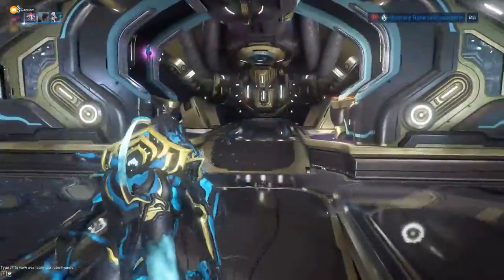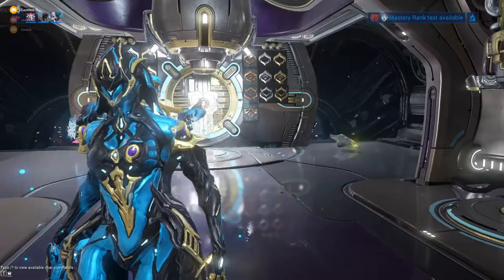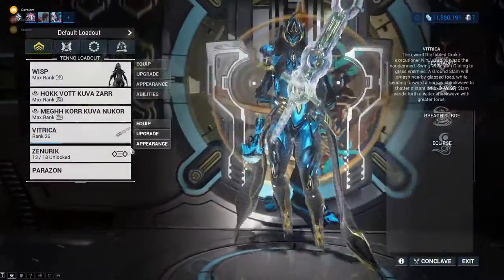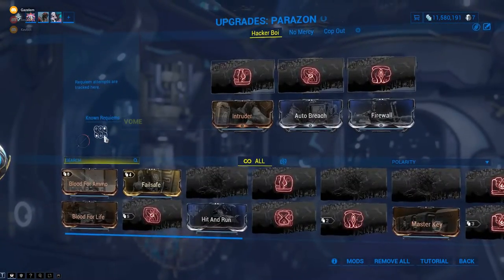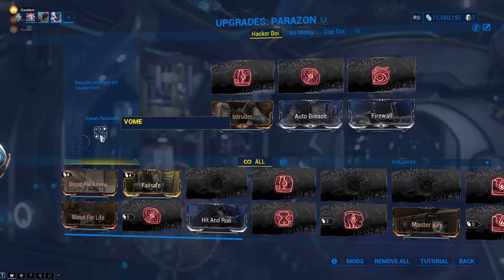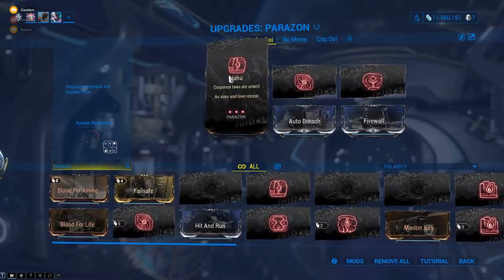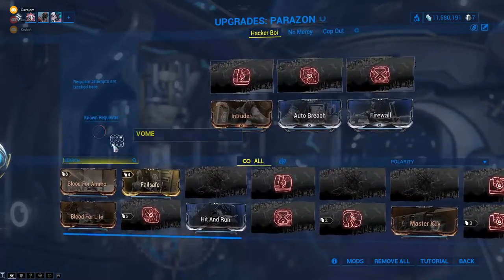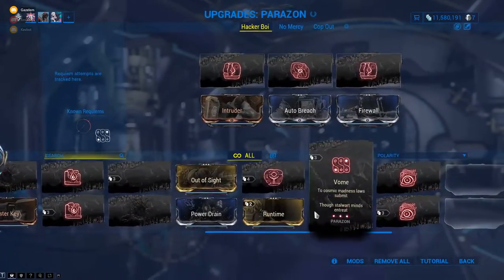I got Vom — we just barely learned our first Word of Power, our first Parazon mod to use. Mine was Vom, so I need to put a Vom on. I like to put the one I just found out in the first unknown slot. I don't know the order and I only know one mod, so I'm going to try Vom just to see if it's in that first slot.